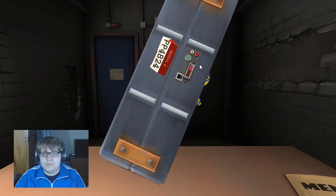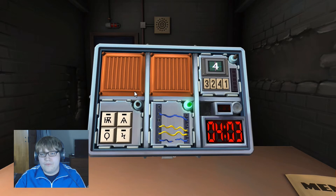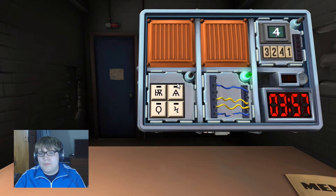Green light — good! Check the back of the bomb. Nothing on the back. The green light means you're done with that module. What else? The symbol thing again.